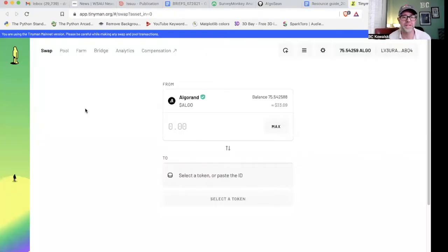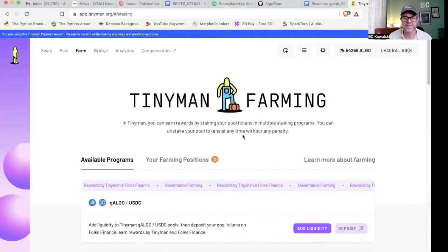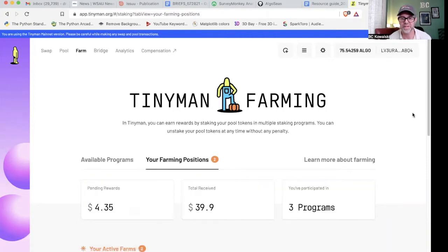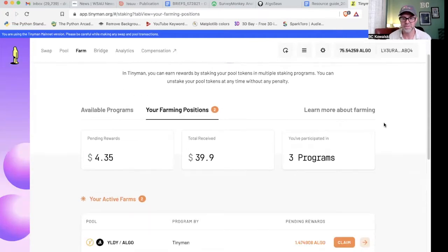Here we are on the main Tiny Man page. When you go to the Tiny Man main page and hit 'go to the app,' this is right where it takes you — to the swap function. So what we're going to do is go to 'Farm.' First I'm going to show you there's a little tab — this was different from when I did my video in March — there's a little one called 'Farming Positions.' If you click on that, you can see how much you've participated in.